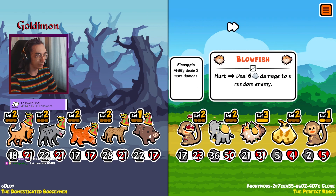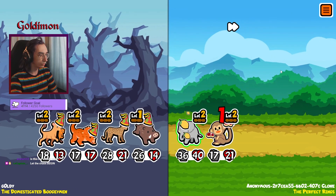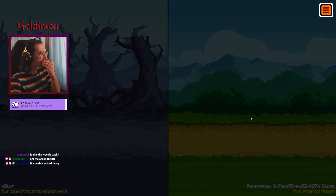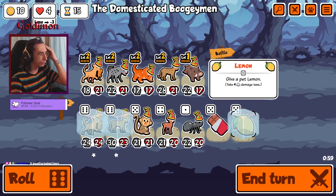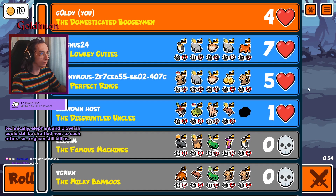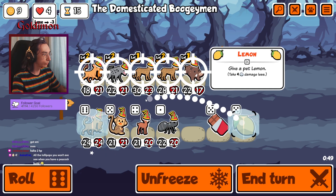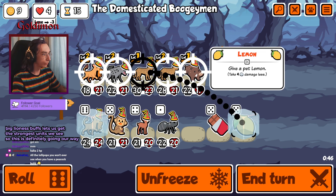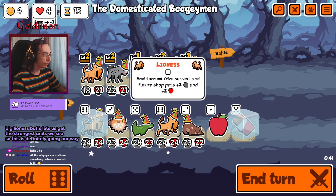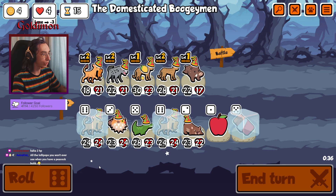Imagine if we just leave the elephant in the bank again. Come on hyena, come on — just separate these two units. Okay, no — that's not good, we needed a win. Okay, you're not doing too much anymore. Let's see — okay, no, that's not good.